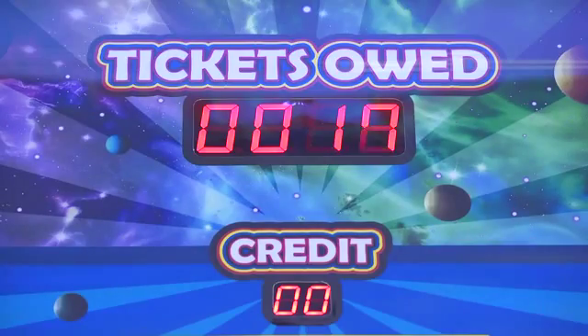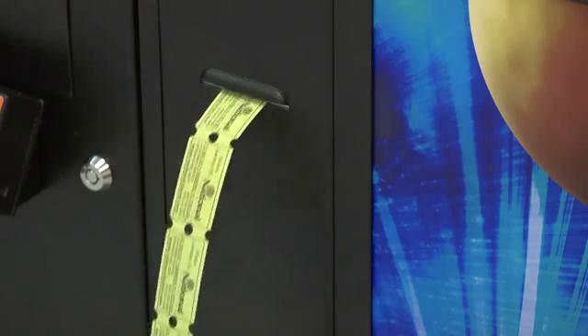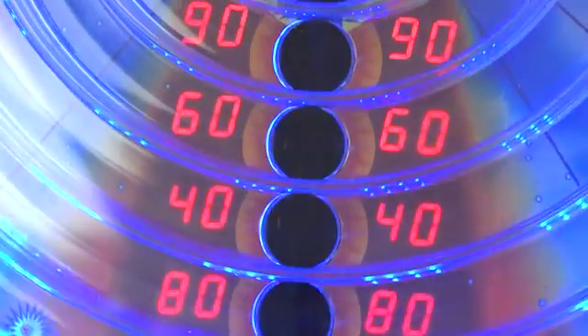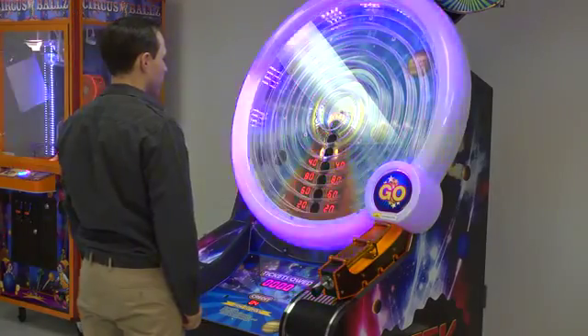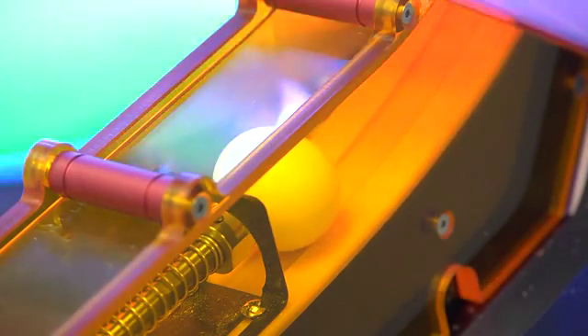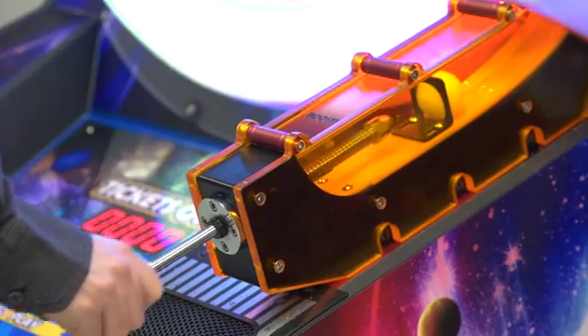In addition to a winner every time, Black Hole offers a progressive bonus for even more excitement and player rewards. Black Hole features seven prize holes illuminated by LEDs for maximum operator control. Players pull back on the plunger to shoot the ball through the circular playfield in an attempt to score the bonus.